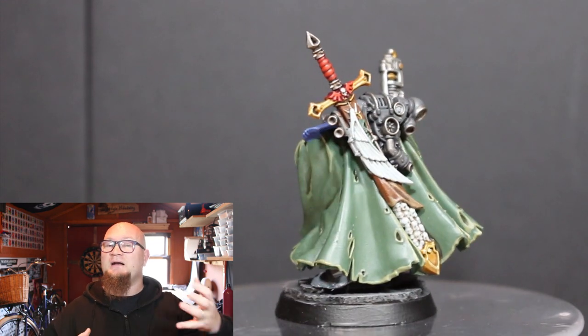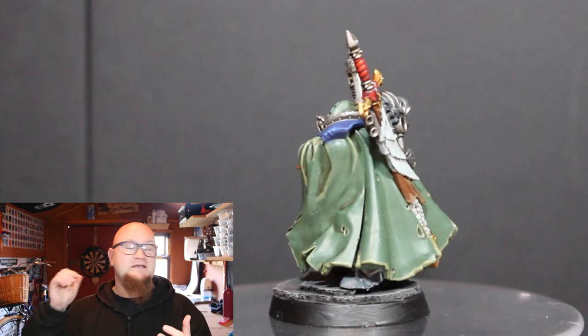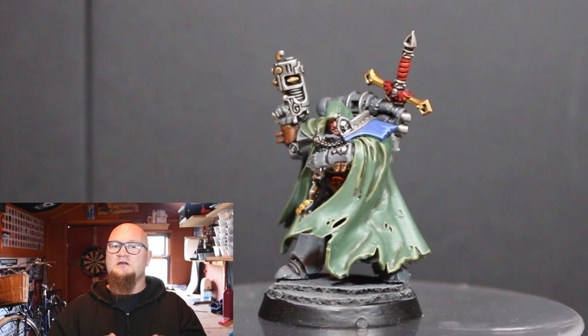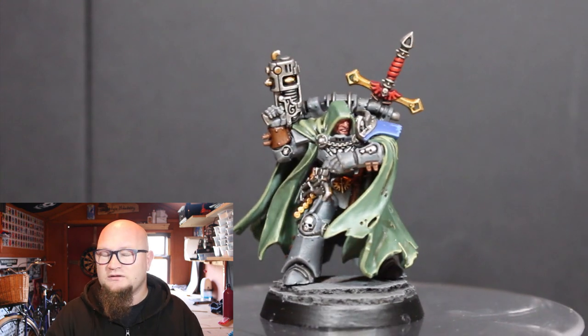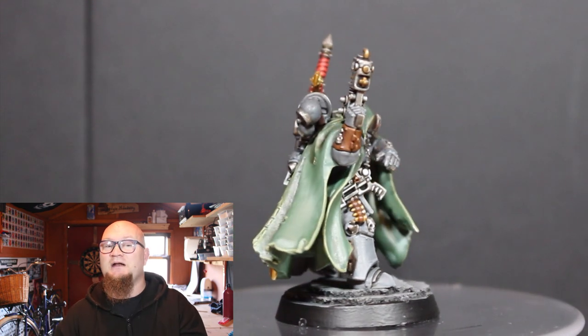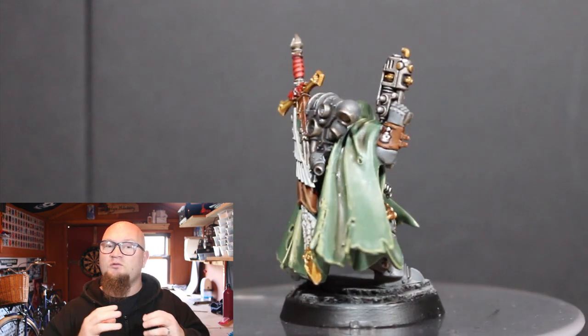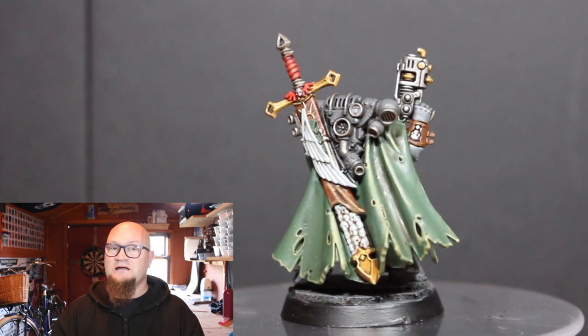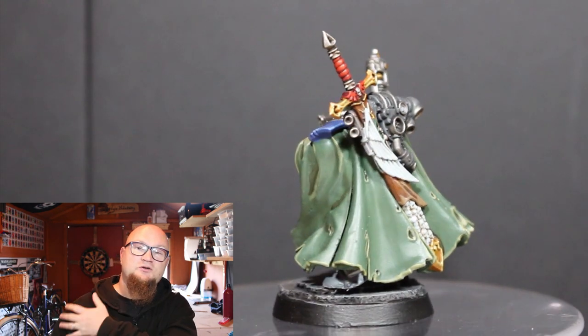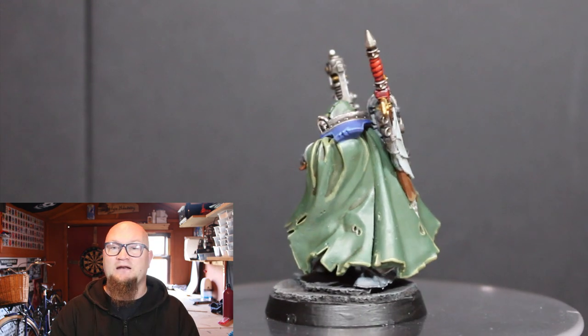This guy looks like he was part of the Dark Angels — he has the Dark Angels insignia on the back of his sword and he has the Dark Angels colours. So I didn't want to do a Dark Angels colour. I wanted this guy to be part of my Ultramarine army. So I didn't go with the full Ultramarine colour as you can see. I went with grey, and just a little tribute to the Ultramarines on his shoulder pad as well.